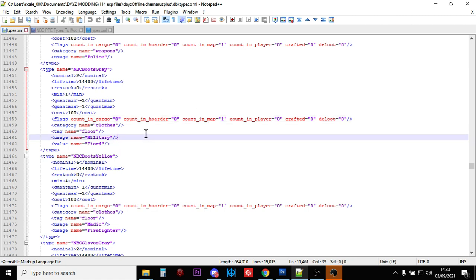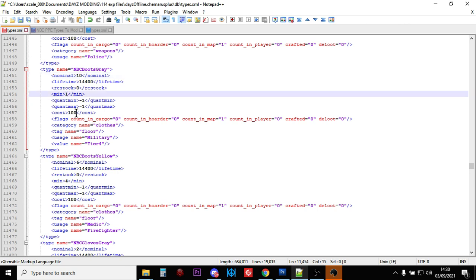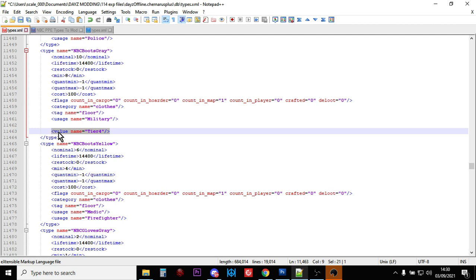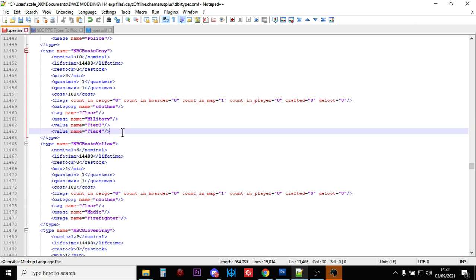So let's start off with the NBC Boots Grey and let's change it. Let's put the nominal up to 10, so there should be 10 of them on the server. Let's put the minimum up to 8, so as soon as we get down to 8, the game starts spawning them back in. Min quant and max quant - ignore that, it's used on things like magazines for weapons or bottles of drink. Cost is 100, you can ignore that. We'll keep the flags the same. Now, let's make it slightly easier to find them - let's add another value and paste it in and put tier 3 as well. So now we're going to have more boots spawning in and they're also going to be spawning in tier 3 locations, more towards the middle of the map.